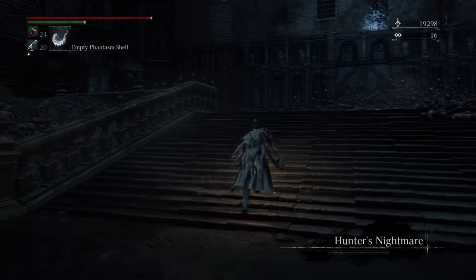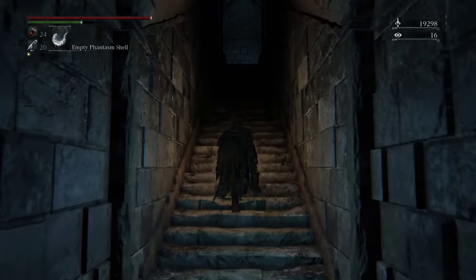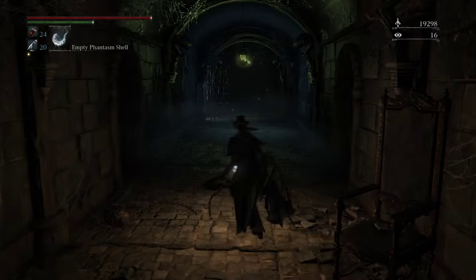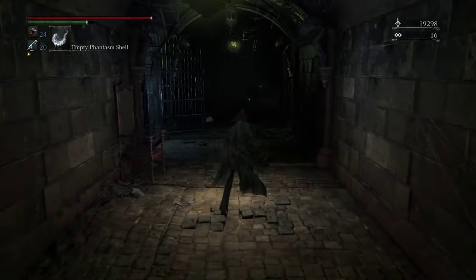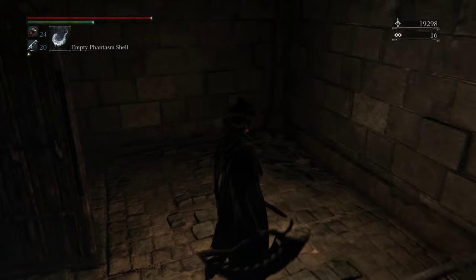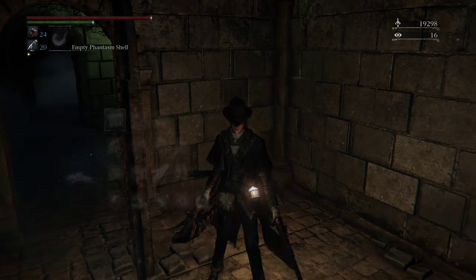So from here you're going to go up these stairs to the left, like you would be proceeding with the story. At this point you have the key, so you're going to be opening all these doors. But this first door — you're going to enter here, and you should look to the left, and there's going to be a hunter here. He's going to have the church pick.